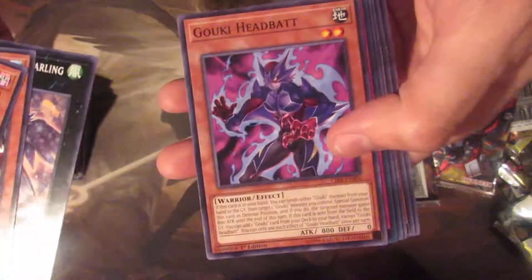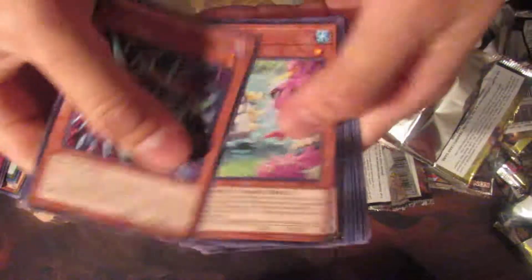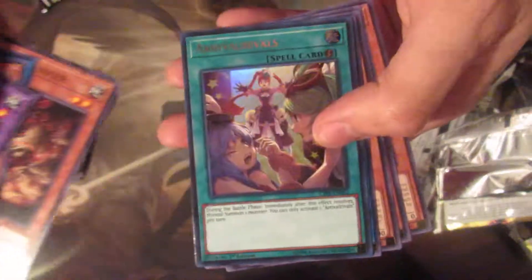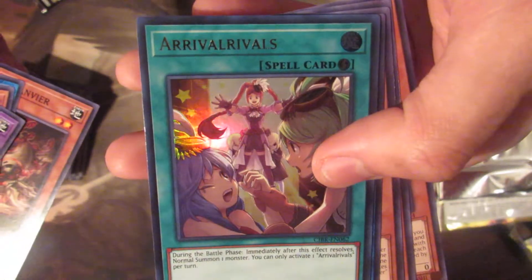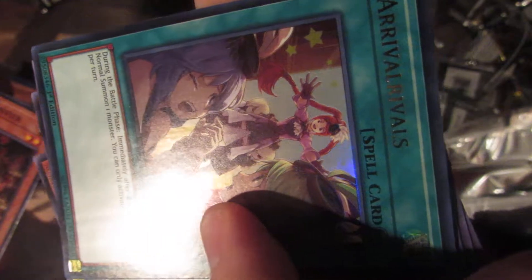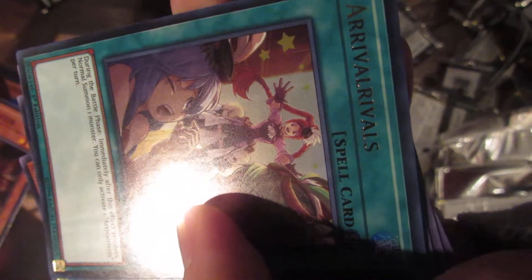So last three packs, really hoping for something big here. Altergeist Protocol — God, my secrets were just junk. Last pack. Borlo Dragon. What the hell does that say? Arrival... Rivals. Okay.